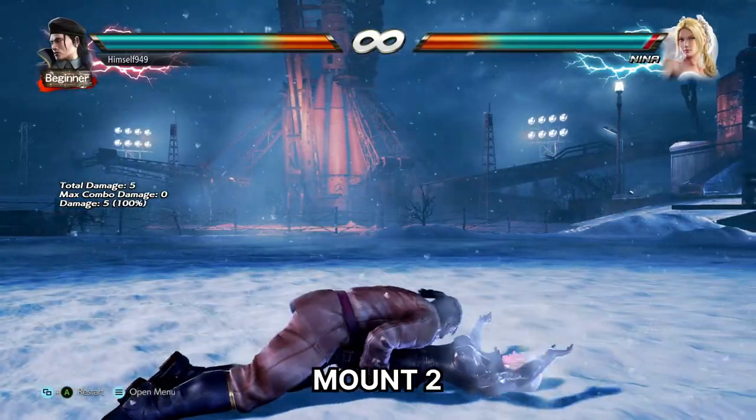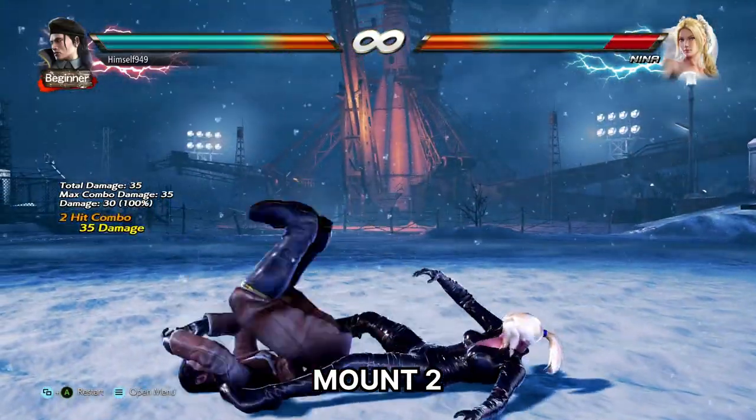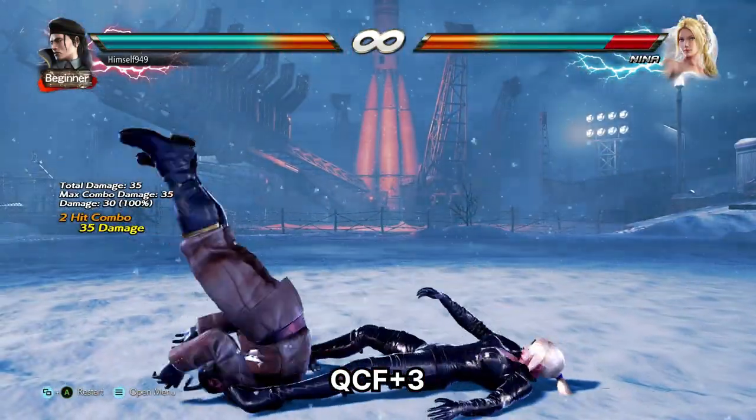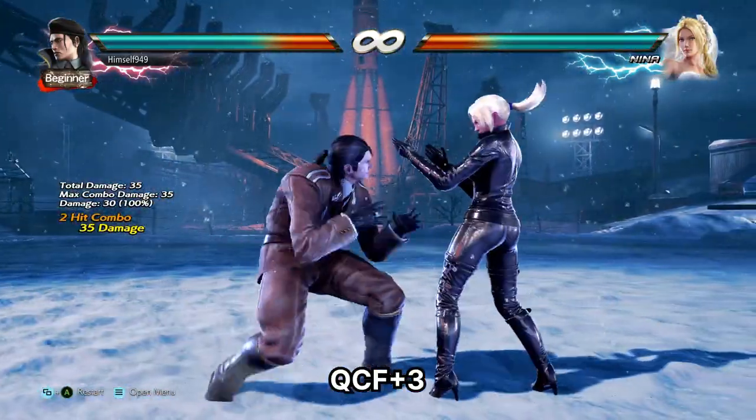The 2 extension gives you Ankle Hold. This also does 35 damage, but the oki is non-existent. The only thing I can suggest is Slide Kick. This can be blocked though, and also interrupted.